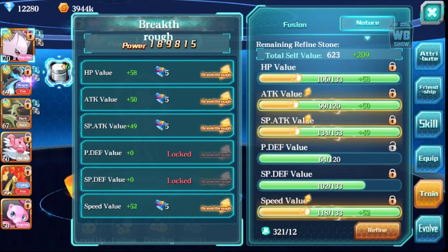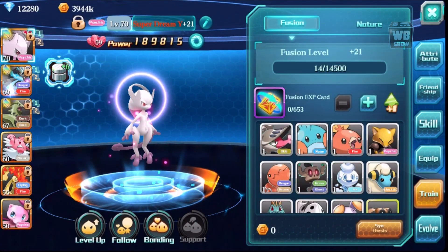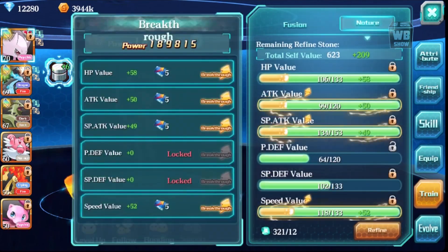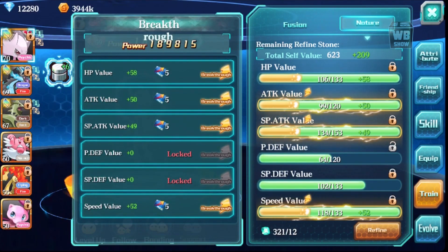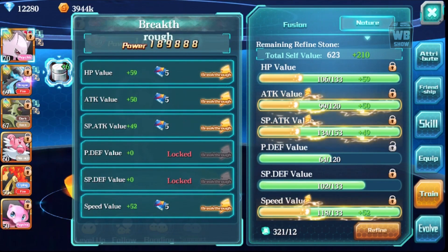Welcome back to another video on Pokemon Legends. Today we are going to power up our Mewtwo. This is one of my strongest Pokemon in the game right now. We have 321 skill ability stones and I need to make the physical defense value shining, just like the other one. Even the HP should be shining but I don't know why it isn't.